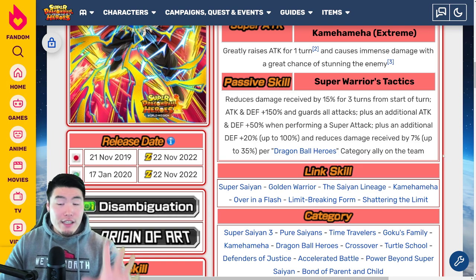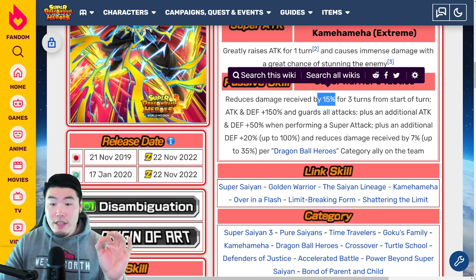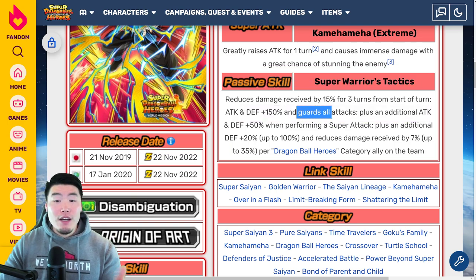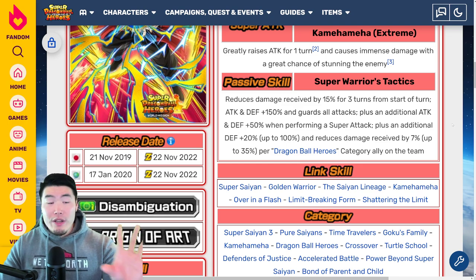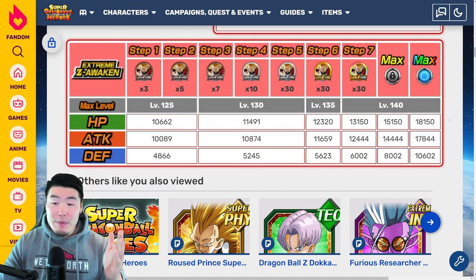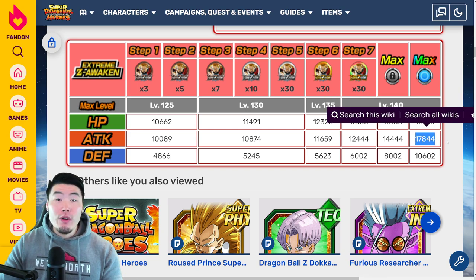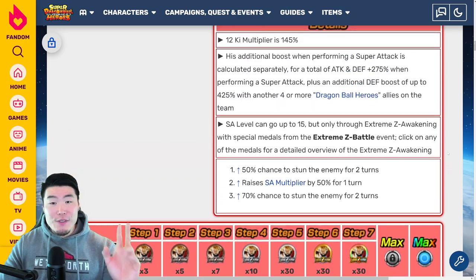He also gets an additional defense +20%, up to 100%, and reduces damage received by up to 7%, up to 35%, per Dragon Ball Heroes category ally on the team. Needless to say, this guy is going to be a very, very good defender. He's getting 15% damage reduction plus up to an additional 35% damage reduction, a lot of defense, and guard against all attacks. His damage should be solid as well, but his defense is really where this guy is going to shine. Stats after the Extreme Awakening at rainbow: 18,150 HP, 17,844 attack, and 10,602 defense.